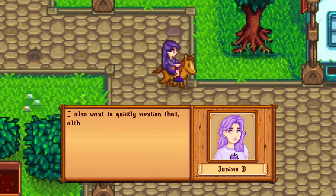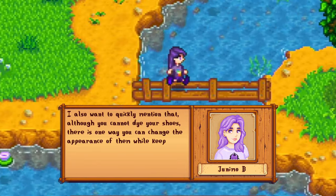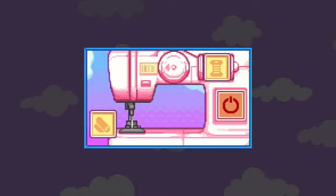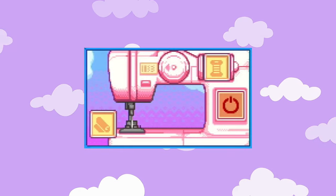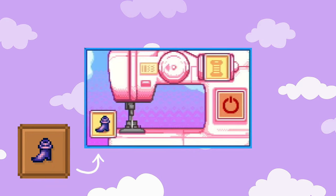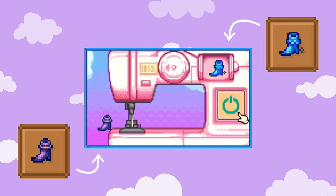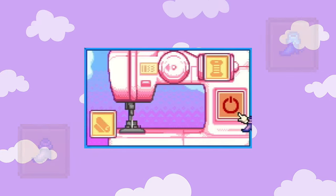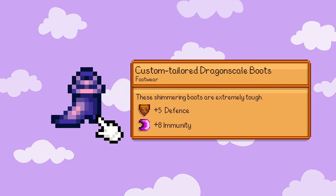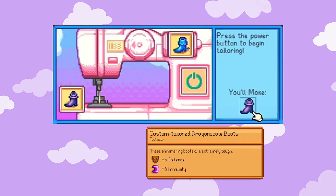I also want to quickly mention that although you cannot dye your shoes, there is one way you can change the appearance of them while keeping their stats. To create your pair of custom tailored boots or shoes, place the pair with the appearance you prefer in the lower left cloth slot and the pair you want for stats in the upper right spool slot, and after running the machine, the shoes will consume each other to create your custom tailored shoes. You can also be sure you've put them correctly by looking at this little area here.